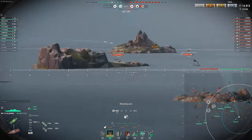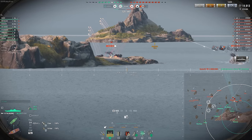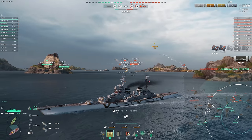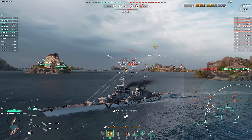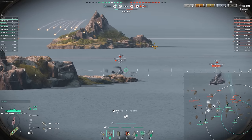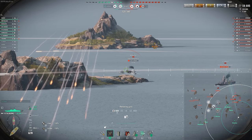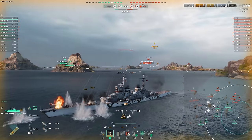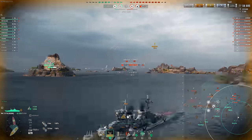A big pro, a reason you want this ship, are salvos like this, of course. Nearly full health dev striking a radar HE spamming cruiser — that's what we like to see. Towards the end, after four videos, I will rank all of these ships. There are four Steel Cruisers available, but today we are going to start with the Stalingrad.